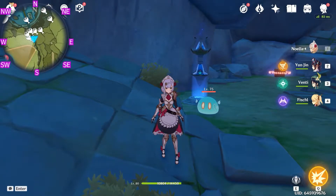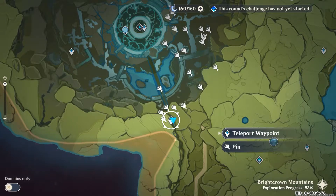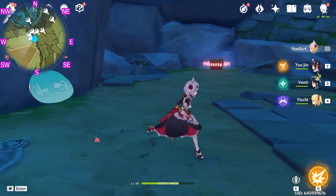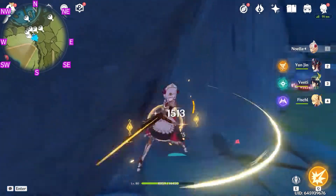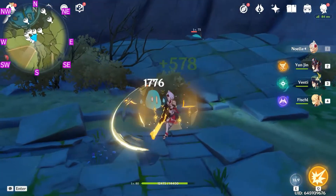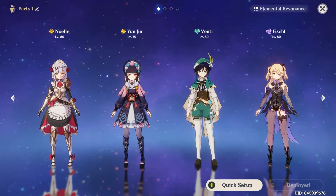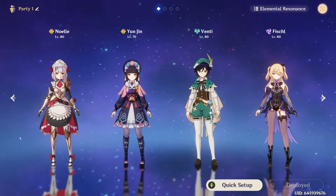Hey everyone, welcome back, and today let's do Storm Terrace Lair Part 4. As always, first let's come over here to the Teleport Waypoint south of Storm Terrace Lair. Let me get rid of the animal slimes guarding the chest first. Let's go to the party configuration. Let's take a Claymore character and an animal character, and let's begin.